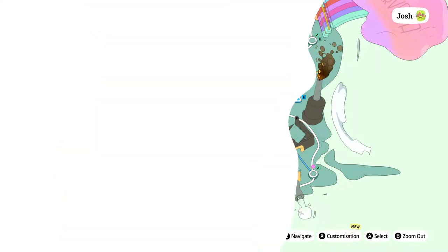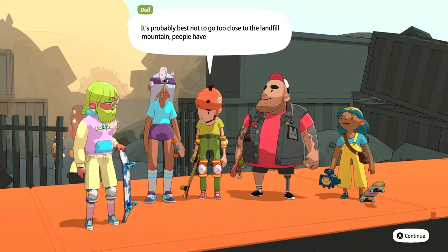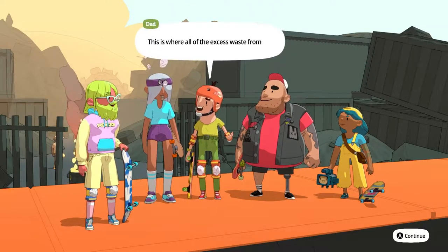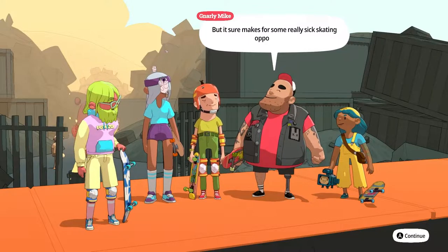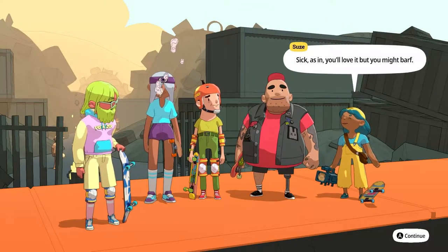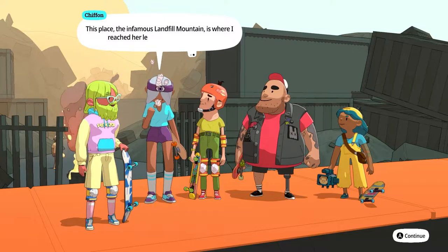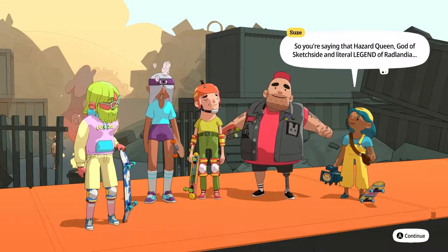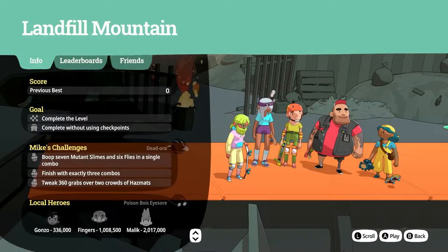Ooh, Landfill Mountain! You made it. It's probably best not to go too close — people have been known to disappear here. This is where all the excess waste from the factories ends up. But it sure makes for some really kick-sick skating opportunities — sick as in you'll love it, but you might barf. Hazard Queen is one of the most difficult gods to impress. This infamous landfill mountain is where I reached her level all those years ago. So Hazard Queen, god of Sketch Side and literal legend of Radlandia, hangs out here in this dump? I guess we'll find out.